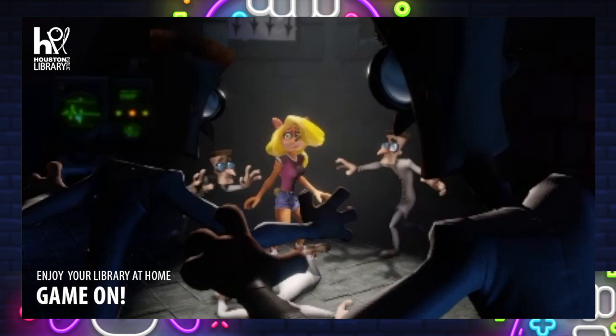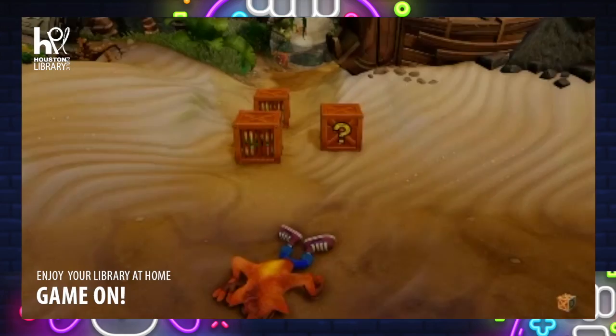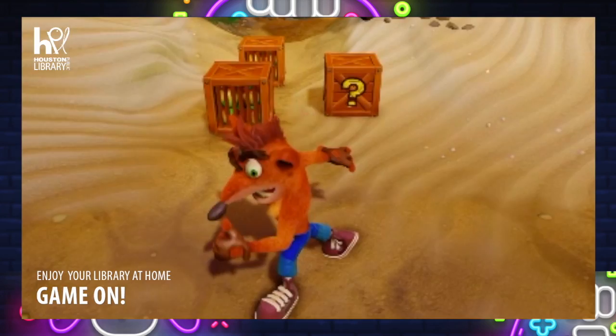Alright, and here we go on the first stage of Crash Bandicoot N. Sane Trilogy. Right now this is Sanity Beach, which is our first stage we will be going through. As you can see, Crash just washed up off the beach from leaving Cortex's lair.